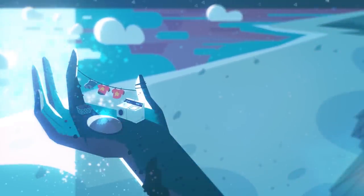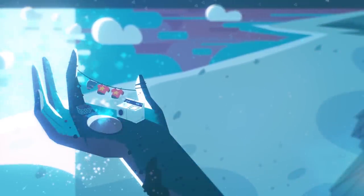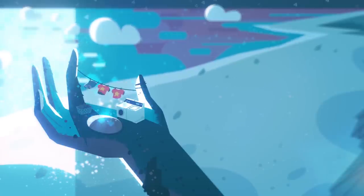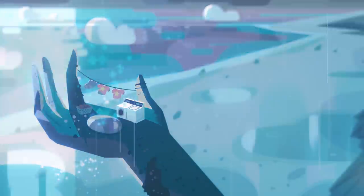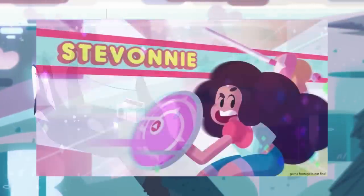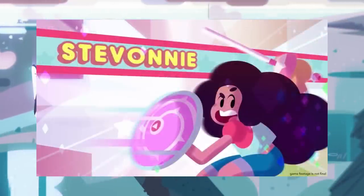For the most part, the trailer just shows us things that we've already seen — a couple of locations and that's about it — but we get to see that Greg is in fact a playable character, and then we also have Stevonnie. So these are two characters that we already knew about from the 20-minute gameplay that we saw at E3, but we do get some new characters here.